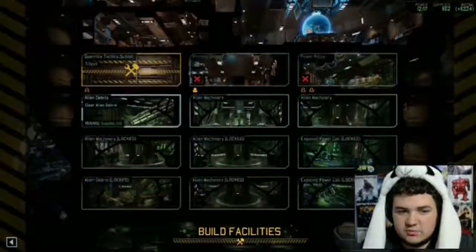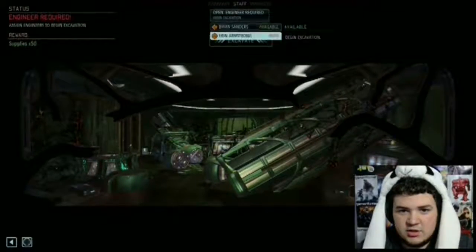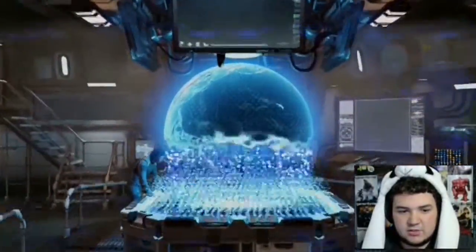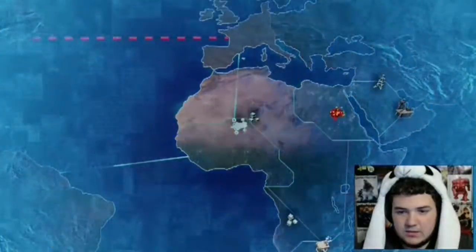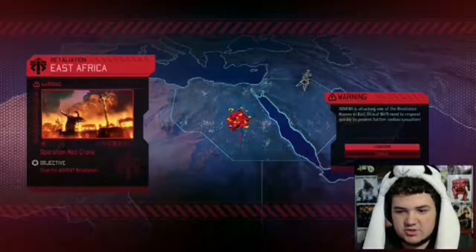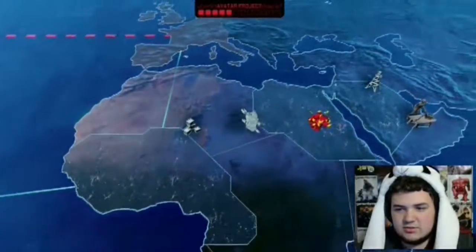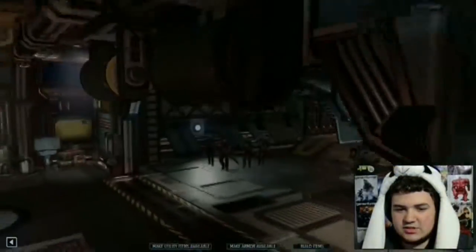Now let's clear some more, and have Brian begin the extraction. While that's happening, let's go back outside and scan some more. Resistant Havens Under Assault — a Retaliation Site. We're going to have to do that. East Africa — that's like a terror mission. Let's go ahead and get over there.